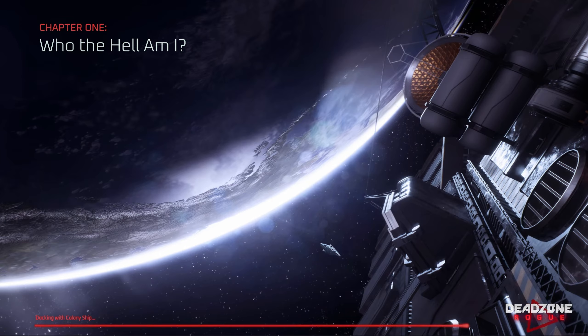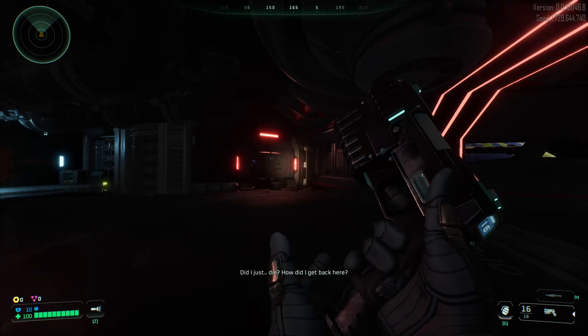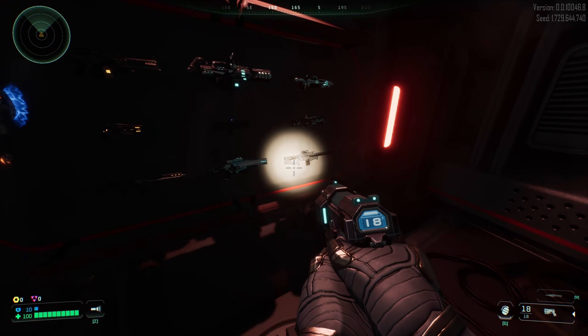Starting with the colony ship — we just get dropped right into the game and start inside the spaceship. The gunplay feels pretty good. I think I can see all the weapons we can get here. Pretty cool.